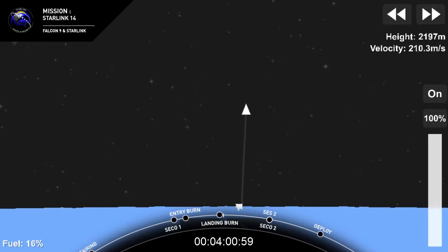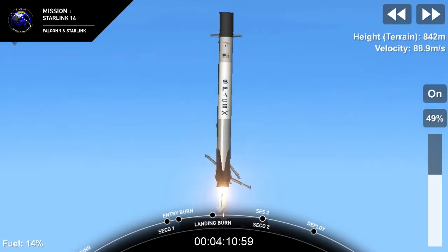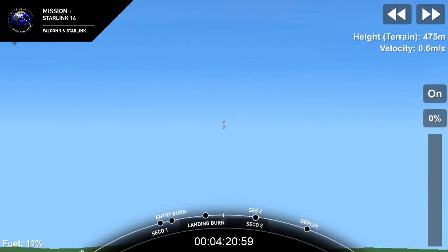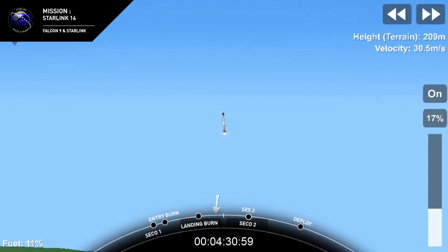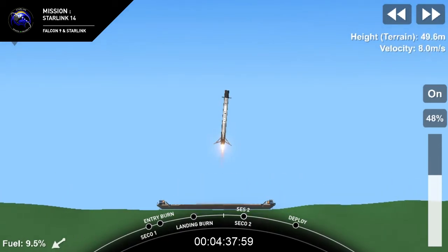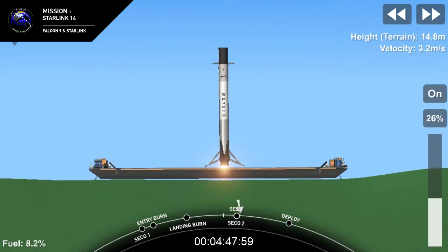You can kind of see that burn shaking the camera there. Stage 1 landing leg deploy. The M1D engines have 845 kilonewtons, or 190,000 pounds of thrust — that's enough to slow this very large vehicle down to touch down on that drone ship, Just Read the Instructions. And this will be the third landing for this specific booster. Stage 1 landing.